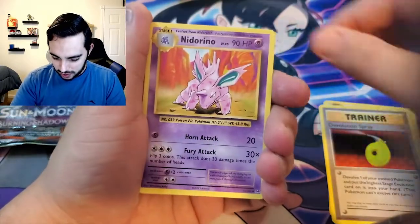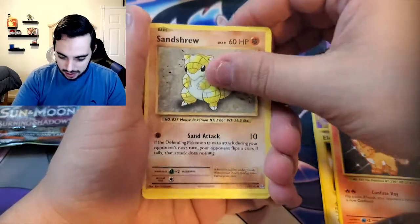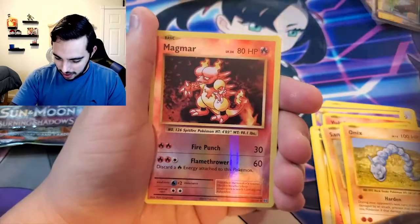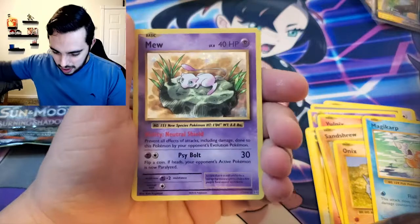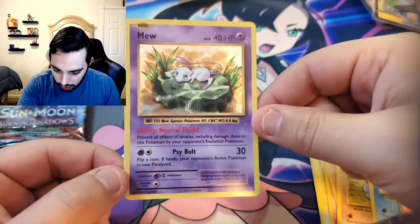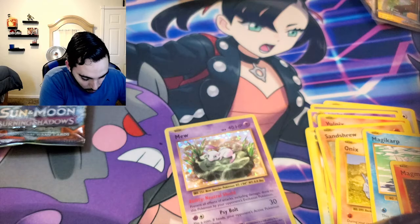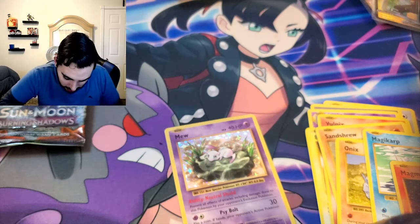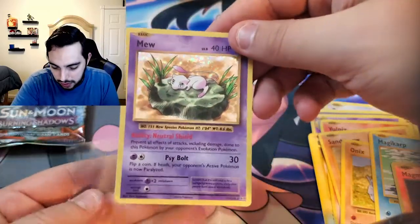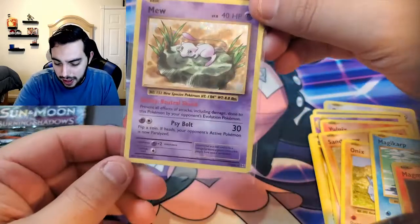Porygon, Evolution Spray, Nidorino, Electabuzz, Vaporeon, Sandshrew, Onix, Magikarp — nice. Reverse Magmar. And... oh, Mew! Oh! What is that? Oh, that card is beautiful! That card is nice! I am definitely going to try to get the price on screen. For pricing I look at how much they've sold, how much TCG is selling them for, stuff like that. Oh, that card is nice. I follow a bunch of Facebook pages and I like to ask them too.